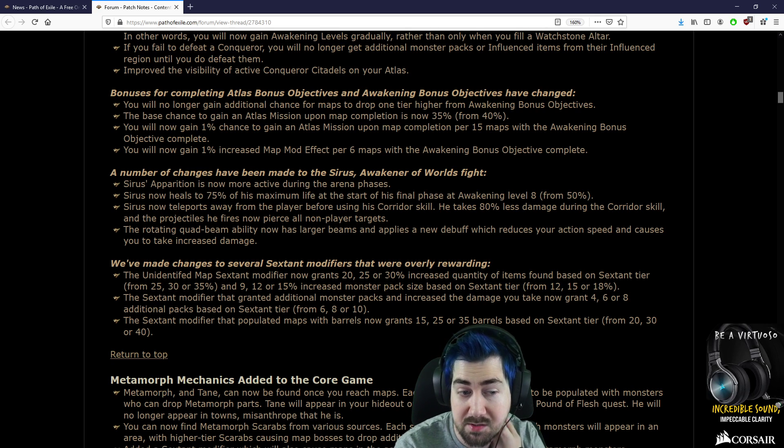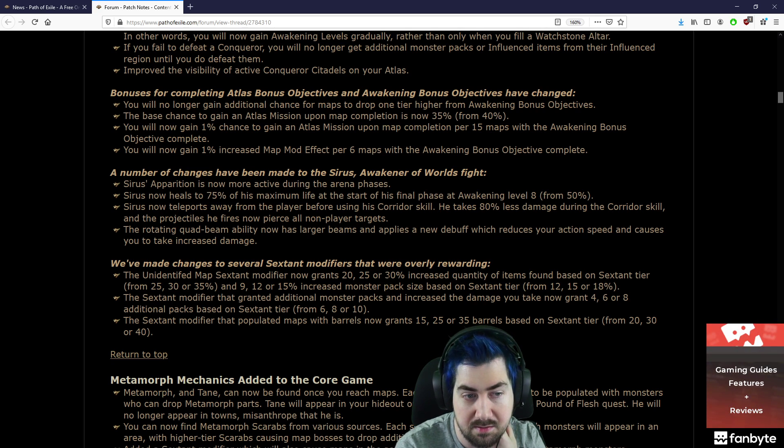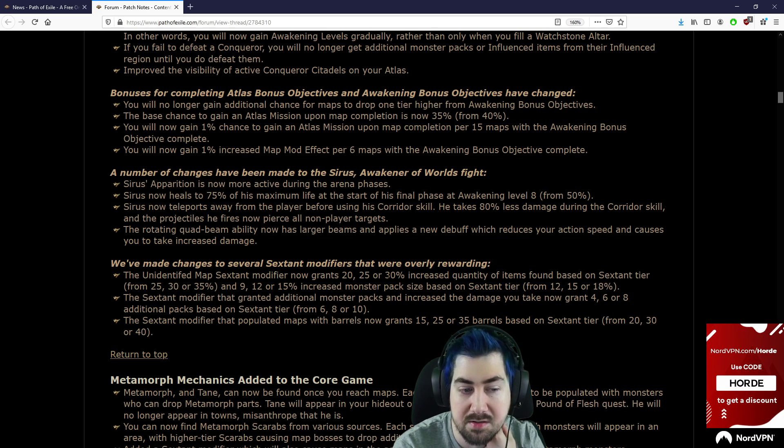Wow, that's actually a really big nerf for summoners. The rotating quad beam ability now has larger beams and applies a debuff which reduces your action speed and causes you to take increased damage. That's awesome — that seems like really, really good changes for the fight.